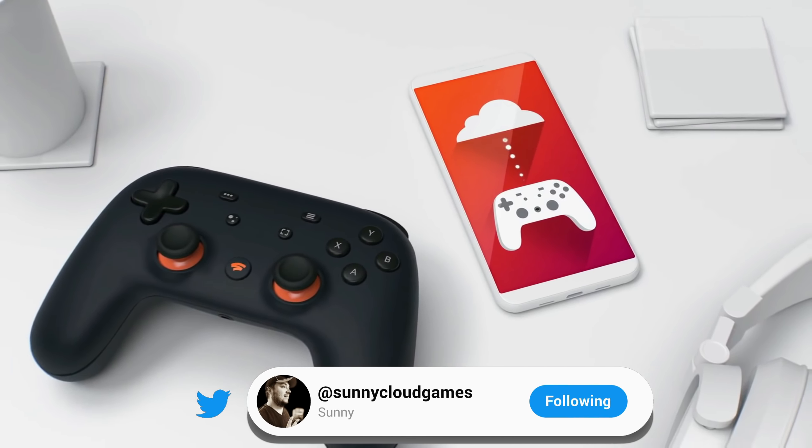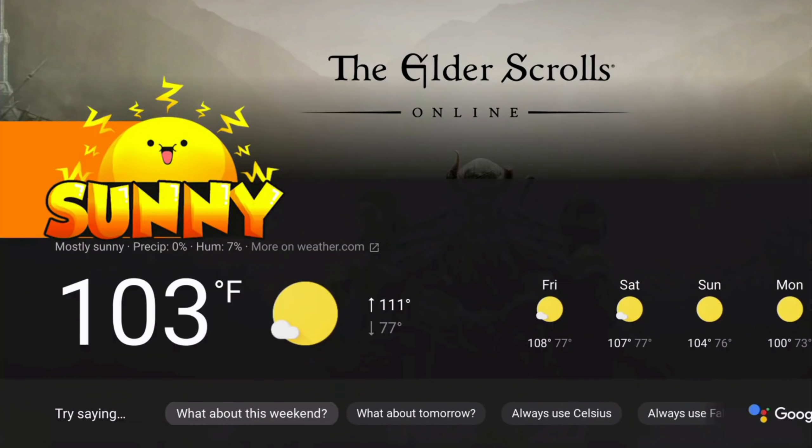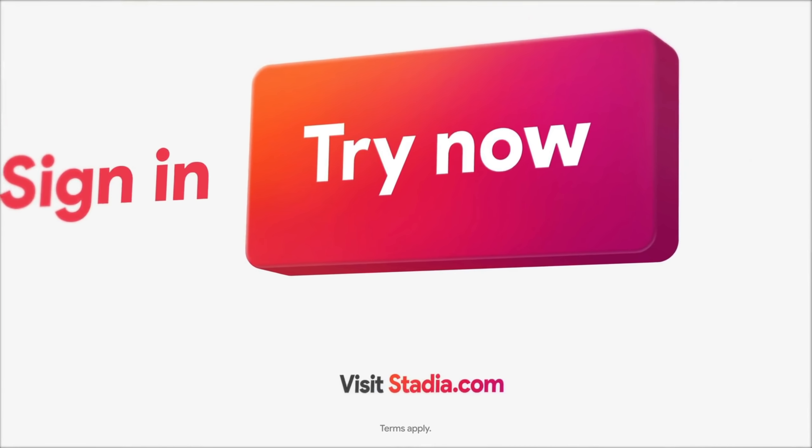While ray tracing can be somewhat dependent on developers, what about things that Stadia themselves can fully implement to improve the platform and quality of life overall? One thing I think about is the Google Assistant button implemented into the Stadia controller. I'd love to see continued support for this — while it can do some basic functions now, it would be really neat to use it for starting up groups with friends, launching crowdplay and crowdchoice with live streaming, or a host of other gaming-related functions.